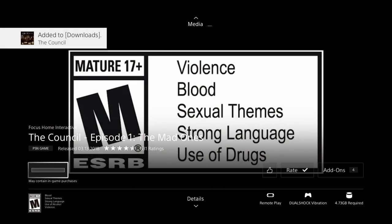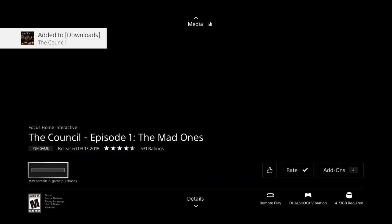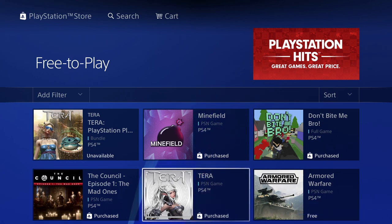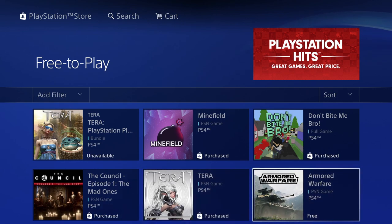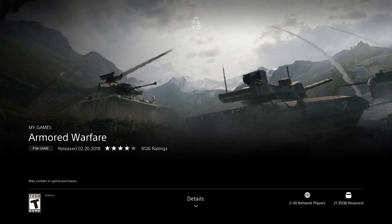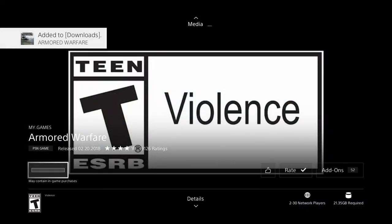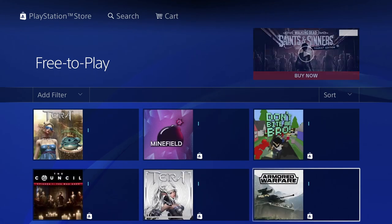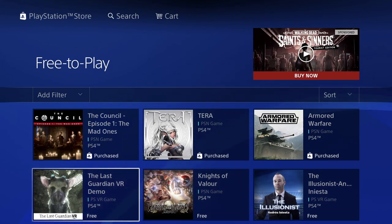The next one says free as well, so we can go ahead and download it. As long as you don't see a price and it's not asking for payment information, it should be free. Terra again is a purchase so I already covered that. Moving on to Armored Warfare — let's download it, this one's 21 gigs, so another one that will take a while but definitely worth it.